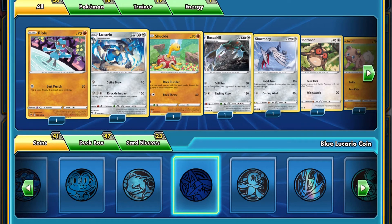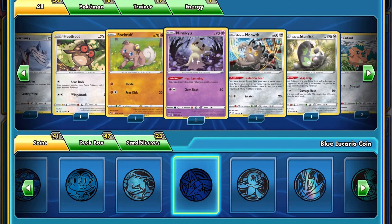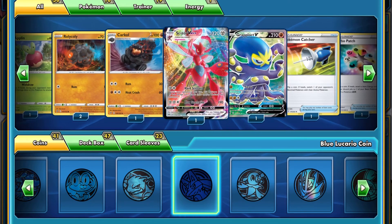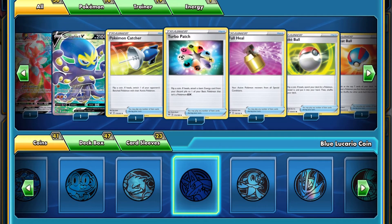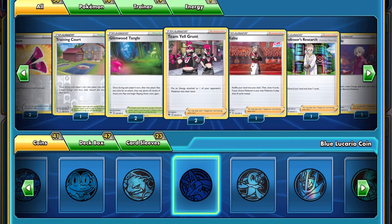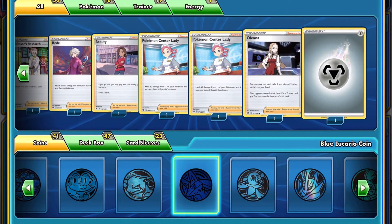So this is the deck so far. We have Riolu, Lucario, Shockle, Excadrill, Skarmory, Hoothoot, Rockruff, Mimikyu, Galarian Meowth, Galarian Stunfisk, 2 Qfants, Applin, 2 Roly-Coly, Karkol, Scissor, Scissor V-Max, Graplocked V, Pokémon Catcher, Turbo Patch, Full Heal, Pokéball, Grapeball, 2 Yellhorns, Training Court, 2 Glimward Tangles, 2 Team Yell Grunts, Kabu, Professor's Research, Beady, Beauty, 2 Pokémon Center Ladies, Olena, and Metal Energy.